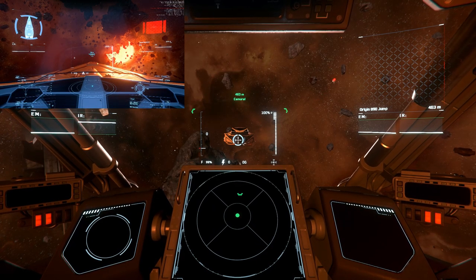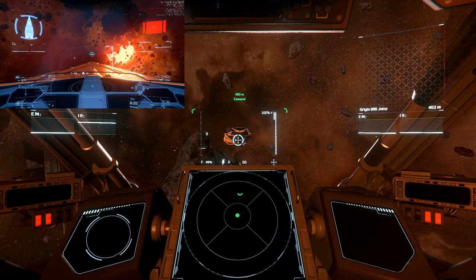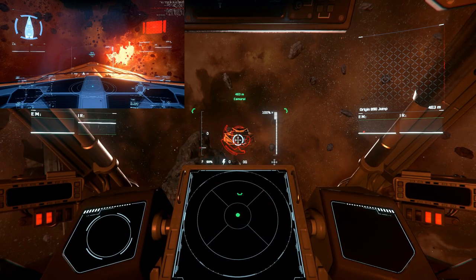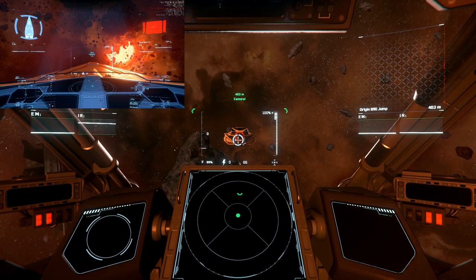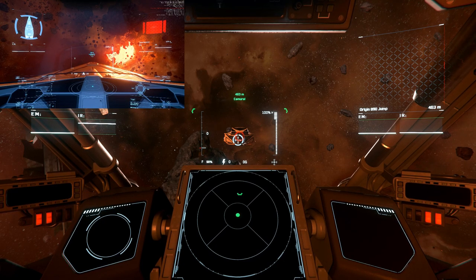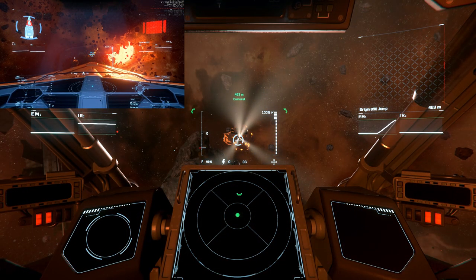Now we are shooting 6 size-9 torpedoes. I press the missile/torpedo lock-on button briefly 6 times. Now all 6 torpedoes should lock on — this takes a little bit, especially with size-9 torpedoes. Now all 6 should be locked on, and I press the missile/torpedo lock-on button one more time but keep it pressed. 6 size-9 torpedoes on the way.